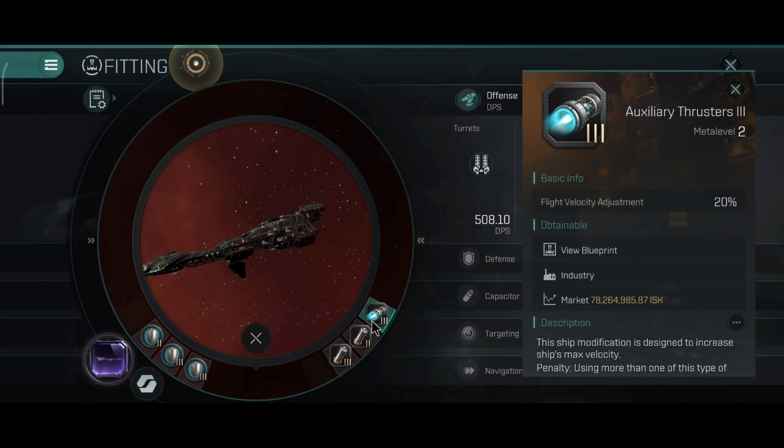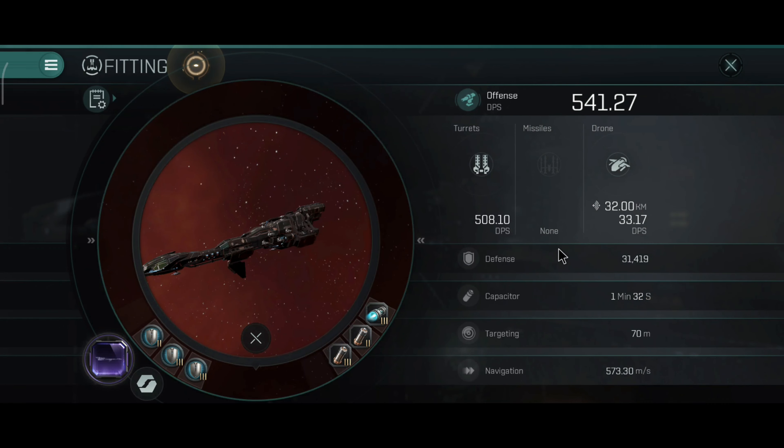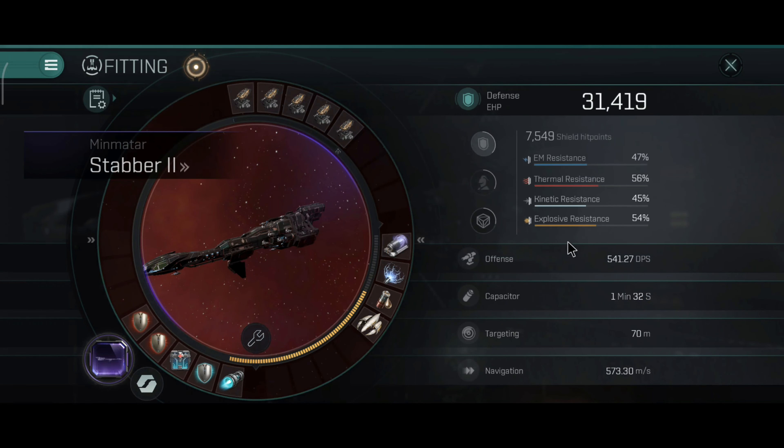In the engineering rigs I improved the capacitor and increased the ship's velocity. 51,419 cold hit points, 47, 56, 45 and 54% resistance, 7,549 shield hit points — which is honestly not really that bad.